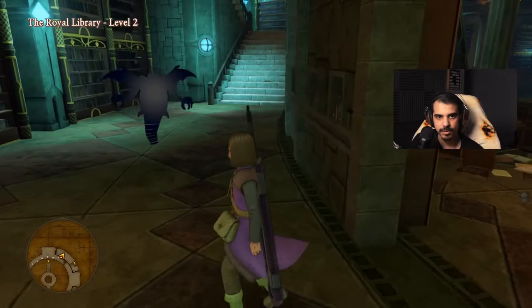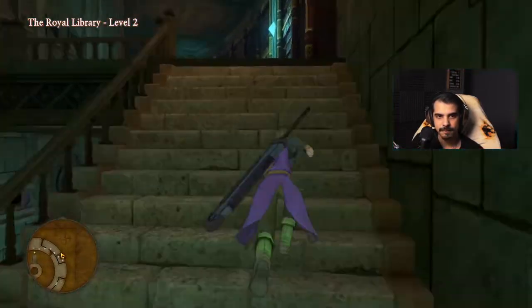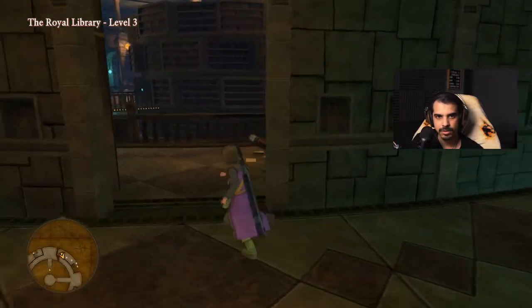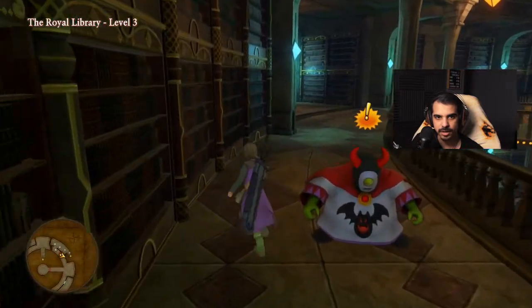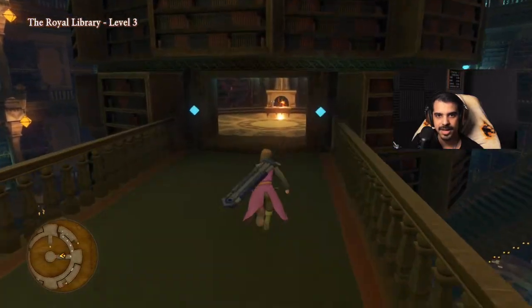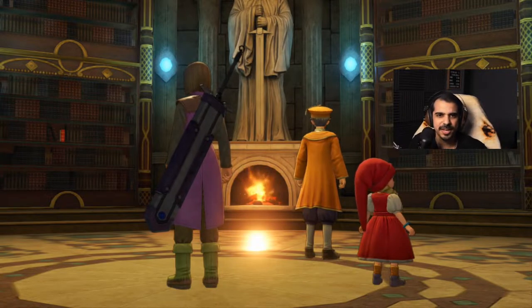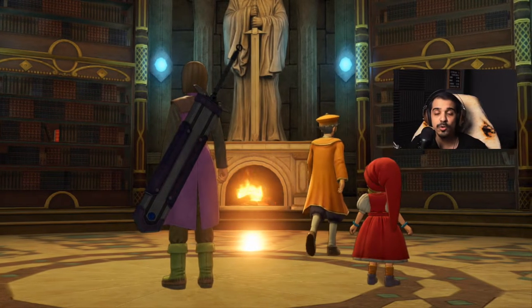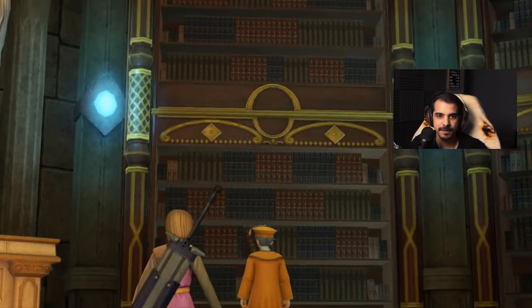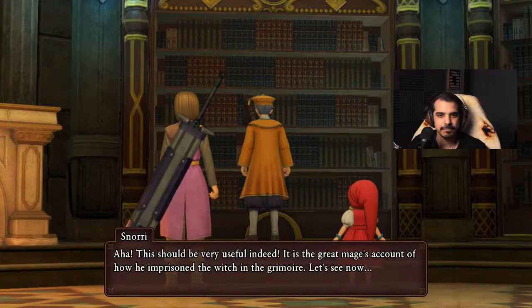Is that a staircase to go up? Yeah, there we go. Looks like in the middle here we had a... okay. It's a really nice library. Oh, it's probably the giant red book that's there. It's a great mage's account — a great mage's account of how he imprisoned the witch in the grimoire.